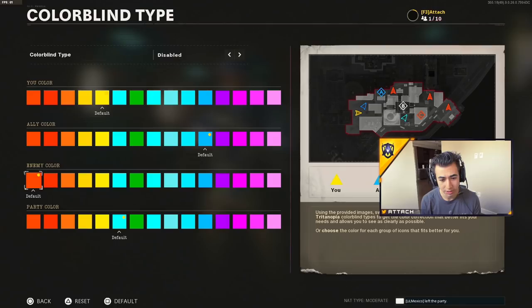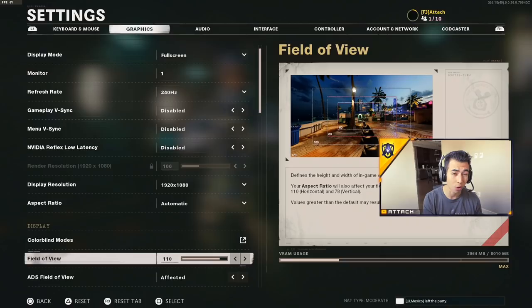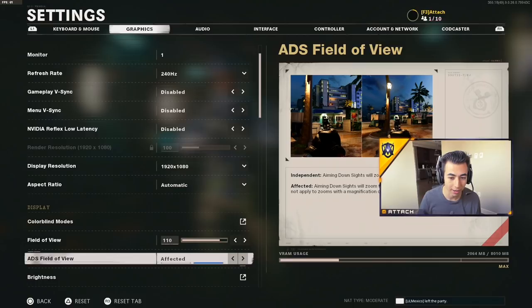Aspect ratio: automatic. Colorblind settings are personal preference — I don't play on colorblind. Field of view I have up to 110. On PS4 I had it on around 90, just because the PS4 isn't capable of doing what the PC can do. On PC I like 110, and affected FOV as well.